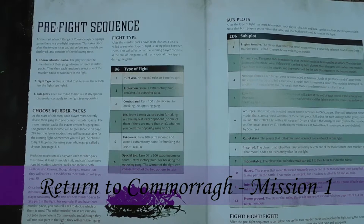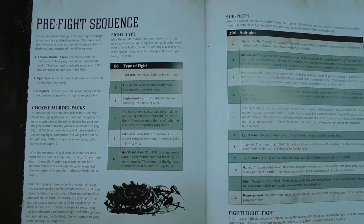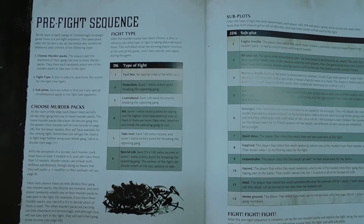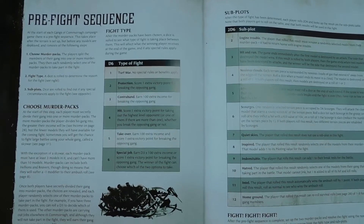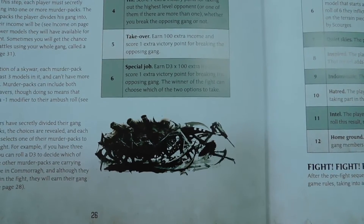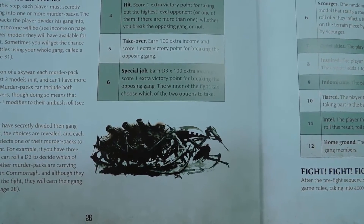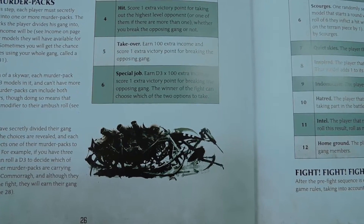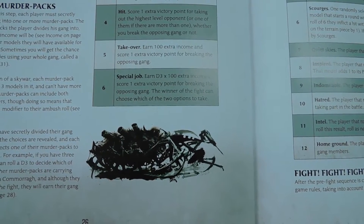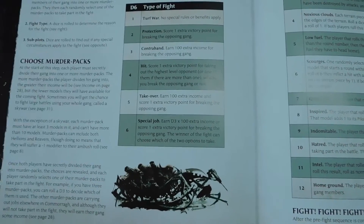The first battle between the Violet Shards and King Allen's Vengeance. Phil rolls for the fight type: a six earns D3 times 100 extra income and score one extra victory point for breaking the opposing gang. The winner of the fight can choose which of the two options to take — very handy. Now two subplots each.